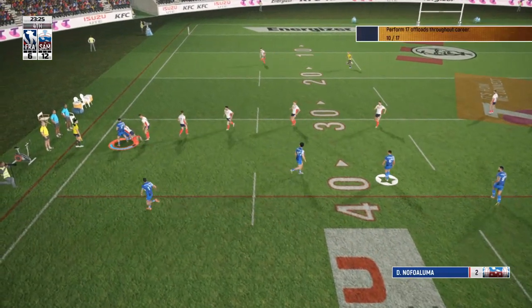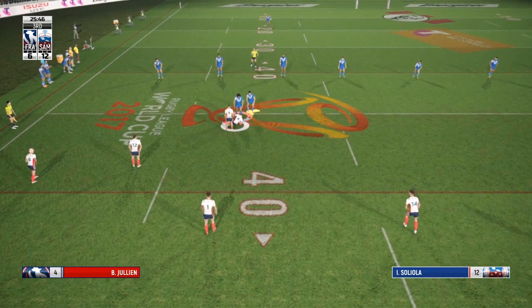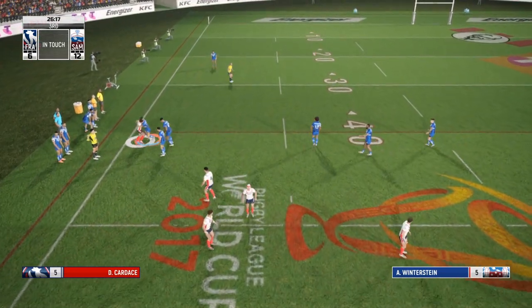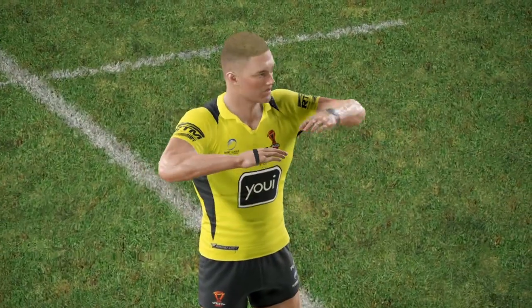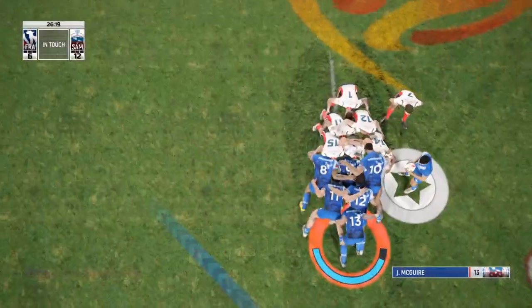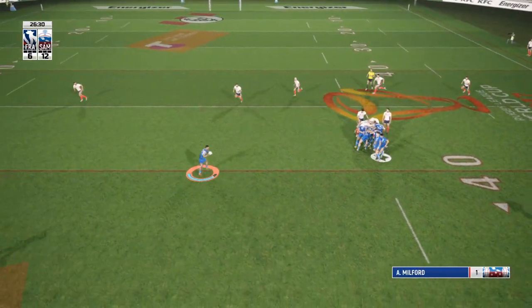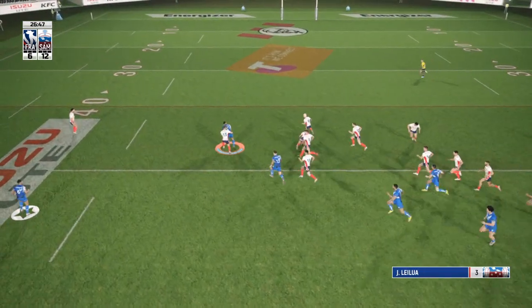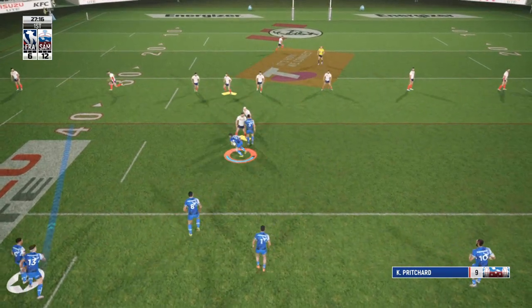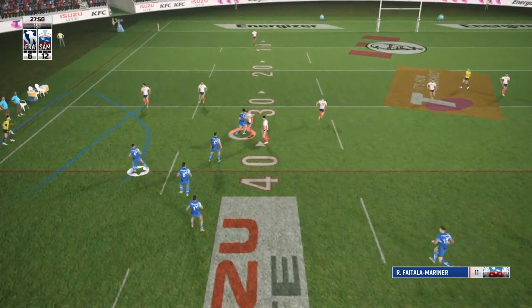We can't even say our defense is bad - a little offload from Leilua to Nofaluma just got bundled into touch because he was too close to Leilua. Good work by Winterstein - a very solid defender, puts on some good hits, this time drags his opposing winger into touch. We get another scrum feed. Milford saw the gap and tried to go straight through, Leilua was there for the offload, but they covered him up. A good pass there but RFM gets tackled.